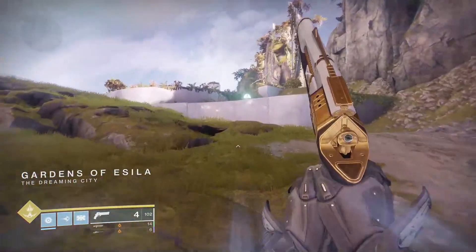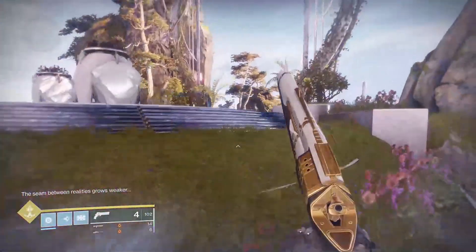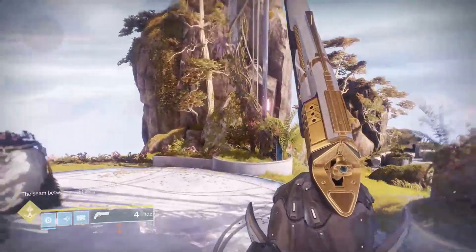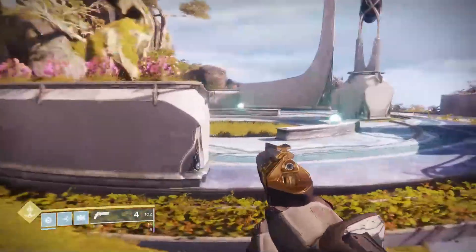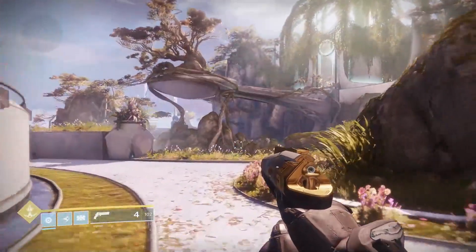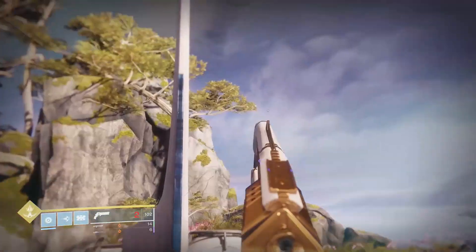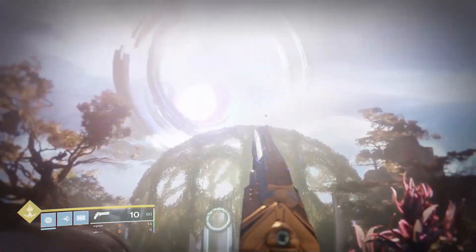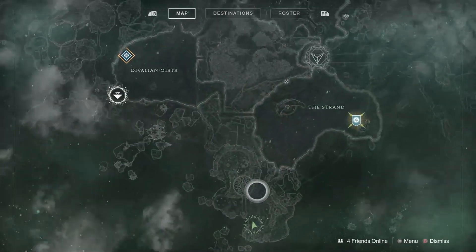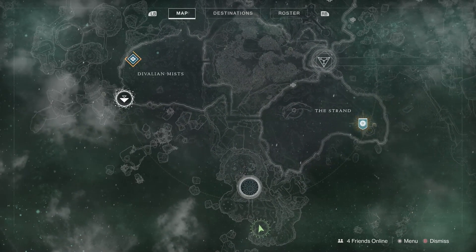So then you keep going to the garden. Once you get here, the way you orient yourself to know where the portal is — the portal is right there. To orient yourself, just look at this right here, and then I can show you what it looks like on the map — it is this right here. It's another place if you want to explore.